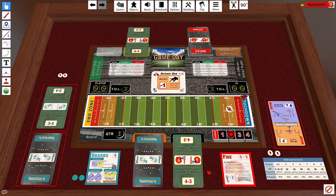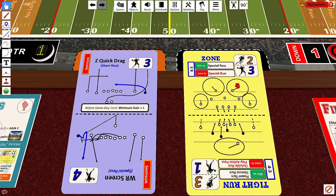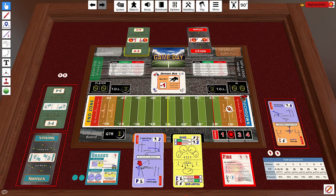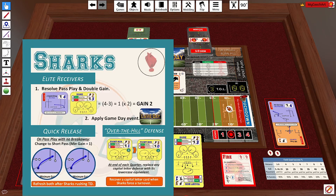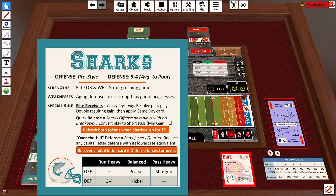On second down, the Sharks come out again in shotgun and the Fire are trying to retaliate in 4-3, calling a short pass versus zone coverage. The Fire have a 3 on 3, which is a gain of nothing, but there's a minimum gain of 1 before the game day card. Because of elite receivers, that minimum gain of 1 is doubled to 2. The game day card shows an offense run with no impact — a short touchdown pass from Dan Marino. Also note: Sharks offensive pass plays with no breakaway can convert into a short pass with a minimum gain of 1, which chains with elite receivers to become a minimum gain of 2.